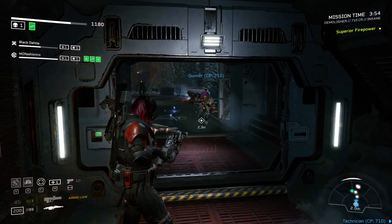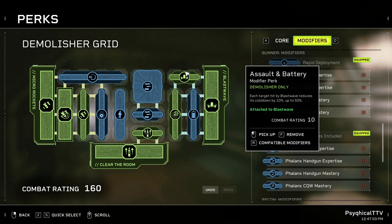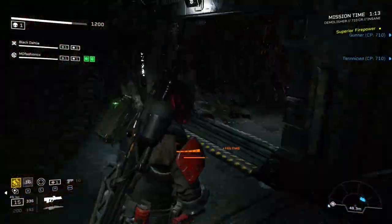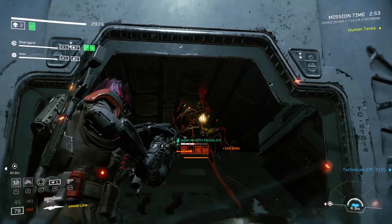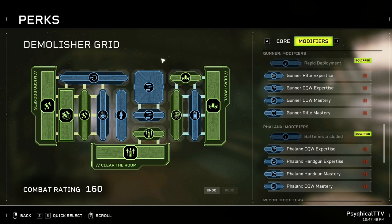That's on top of the 25% you're already getting from Fire and Forget if you use your Micro Rockets first. Lastly for Blast Wave, we're taking Assault and Battery for 10% cooldown reduction for each enemy hit, with a max of 50% total — this will ensure we can use Blast Wave as much as possible. With all this knockdown CC, we're obviously going to take Down and Out as well. This perk increases your damage by 20% to downed and stunned enemies — a flat damage increase.